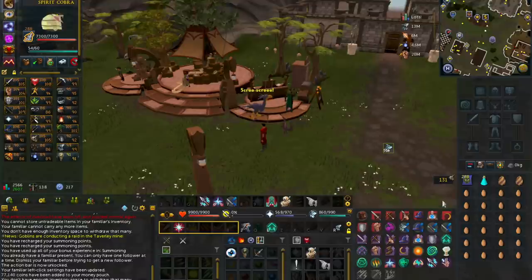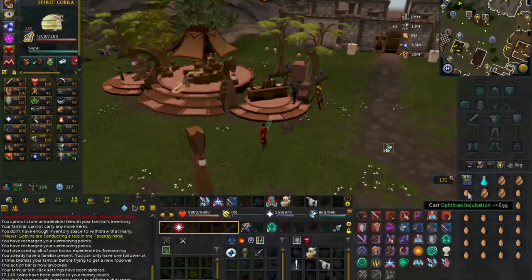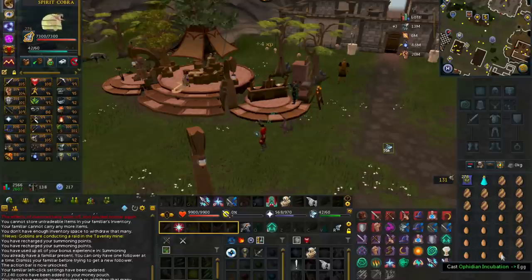The scrolls and pouch are sometimes difficult to actually buy off the Grand Exchange, so it may be easier to make these pouches yourself. For the actual method, it is pretty simple. As you can see, I am casting my special ability with my Spirit Cobra onto the egg — I have that keybinded to R, so I'm simply clicking R and then clicking on one of the eggs. Whenever I run out of summoning points, I drink the summoning potion. Every inventory you should have a full summoning potion, 26 eggs, and then just convert them and repeat.